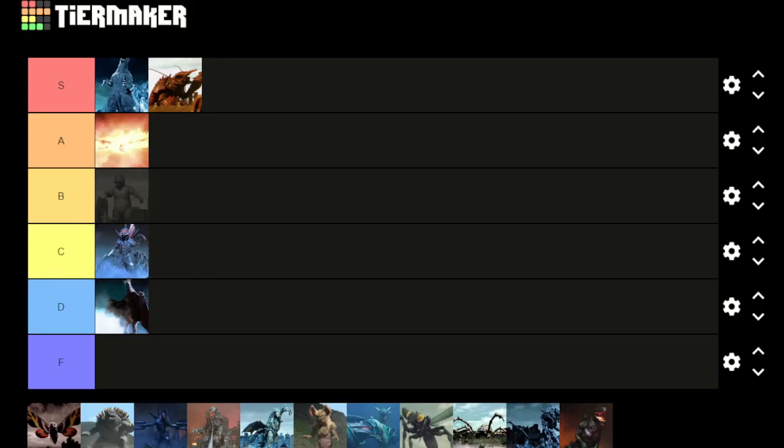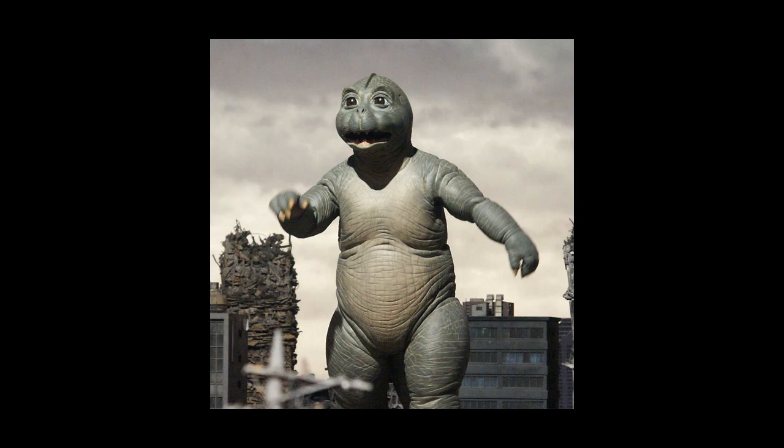Minilla — well, this is my favorite Minilla design, but I'm not crazy about the design overall. I'm going to put it right at the top of C tier, because it's fine. It works in some scenes, it looks a little goofy in others. I don't have any huge complaints about it, but I don't have a lot of things I really love about it either, so right in C tier for me.